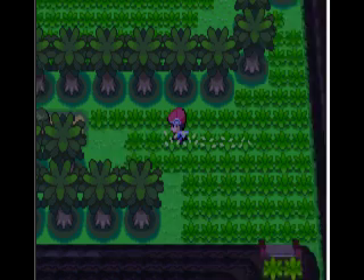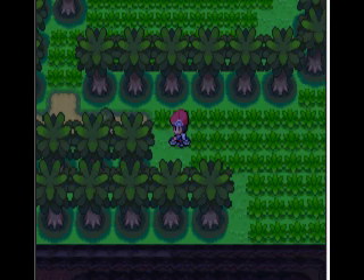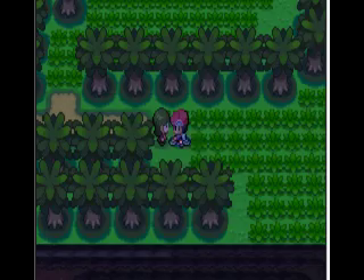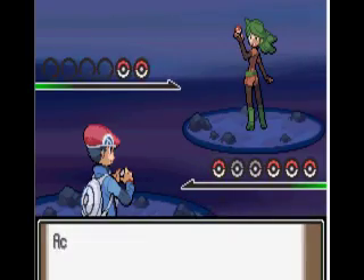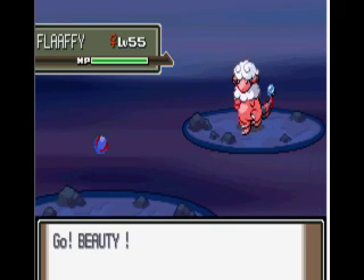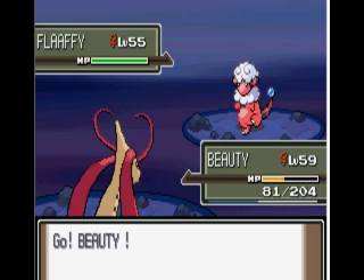I'm going to be getting to the Survival Area. If you come over here there's going to be a hidden trainer - well, not really hidden that well, but I didn't even see her. She's on a Flaffy level 55, and that's probably not going to be good for me, but I'll just go ahead and surf.